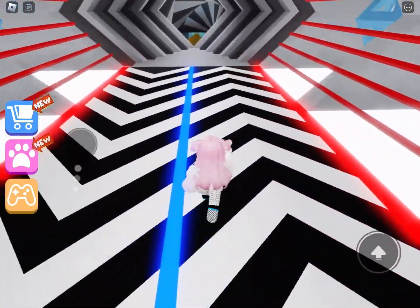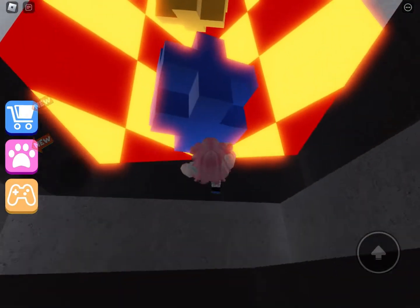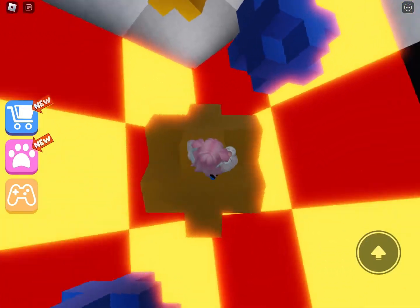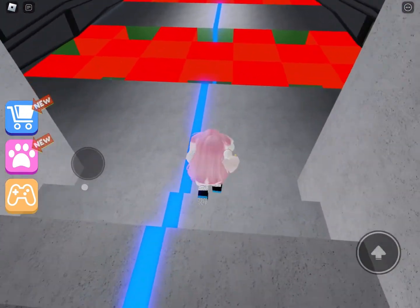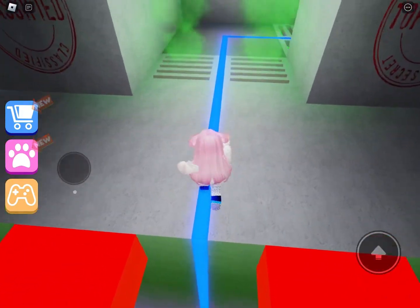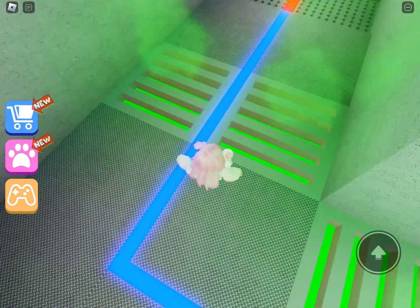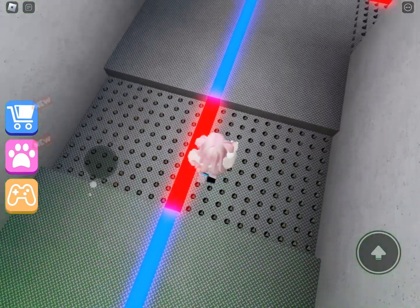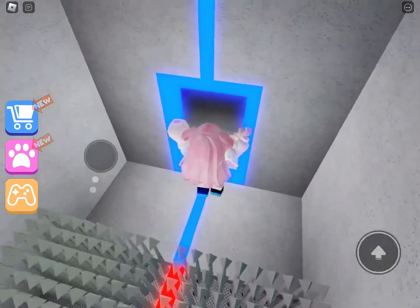Wow. Moving cubes and... I don't know. What is this? Like, moving cubes? What is it? Let's go! Ooh, this is fun. Be careful. Jump. If it's like... it will change the colors. You can only stand on it. Don't touch the poison thing. And don't touch these — like, sharp spears? I don't know.